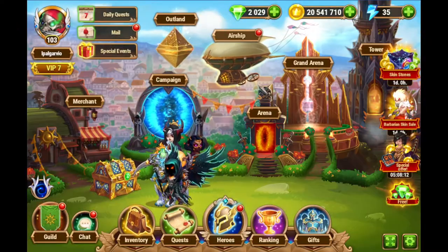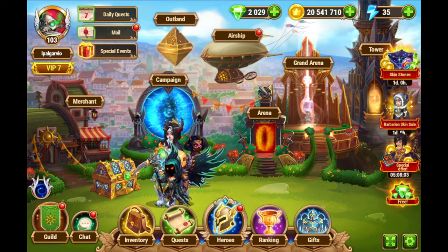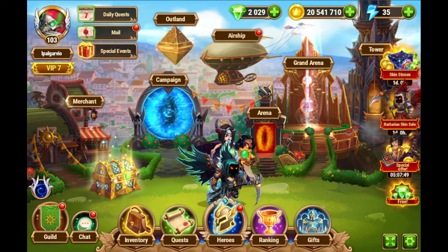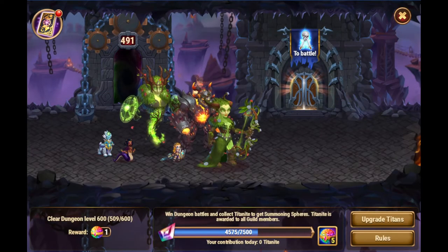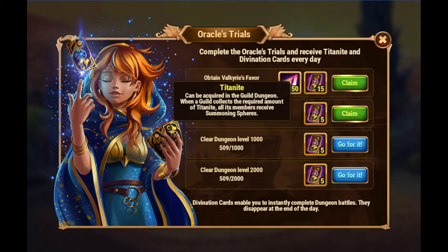There is an additional way of getting Titanite besides the dungeon, and this is exclusive to the browser versions — it's not available on the mobile version. If you do have the Valkyrie's Favor on browser versions, one of the things it will give you is the raid cards for the dungeon, which allow you to do extra fights in auto mode, and also a certain amount of Titanite. You can see that here in the dungeon — I have Valkyrie's Favor, and I get automatically 150 Titanite.